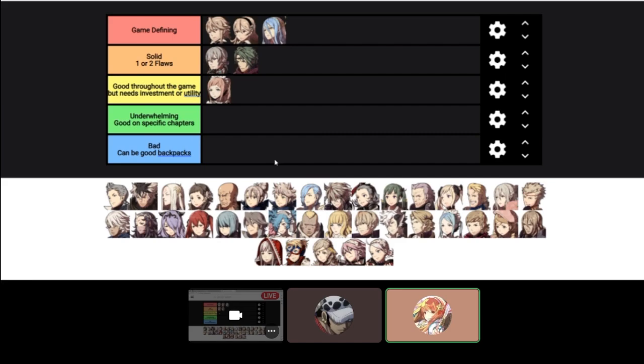I'm honestly in the camp that people overvalue Silas a little bit. There's no doubt his early game is insane — he might even just be straight up the best early game unit other than Dragonstone Corrin or maybe Camilla. The problem with Silas is that his growths are around 50-50 on a lot of stats, so he's really prone to getting stat screwed. Almost every time I've tried to use him seriously, he's been stat screwed in at least one major stat like strength or speed. I would be willing to put him in solid for that reason.